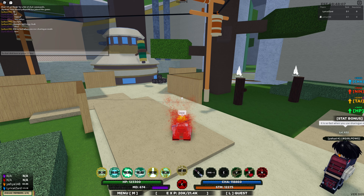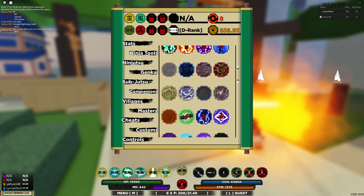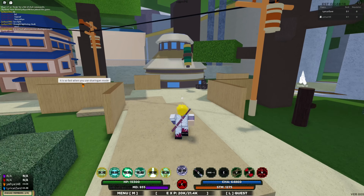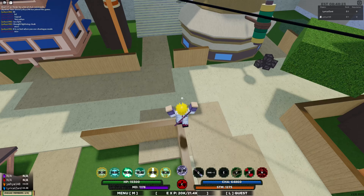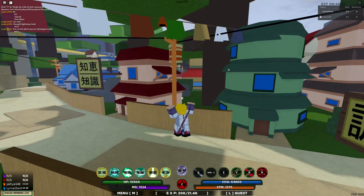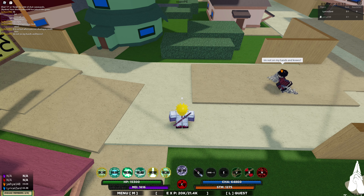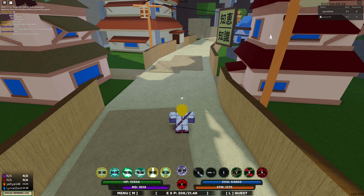Let's move on to the next tailed beast. I'm going to turn off this mode and then go on to the Six-Tails Saiken. I forgot to give the stats for Kokuo: it's a 1 in 8 chance of spawning in with a 10 minute despawn time, and it spawns in the Rock Village alongside Son Goku. This next one is also a 1 in 8 chance of spawning with a 10 minute despawn time.